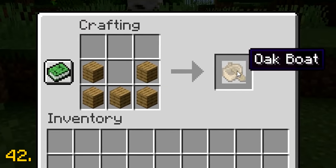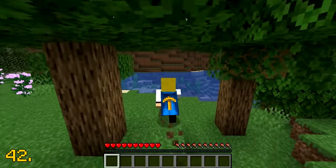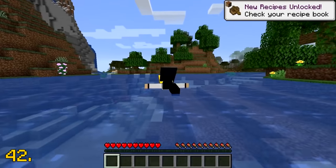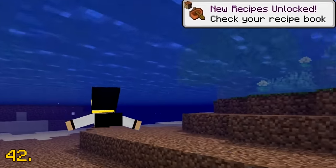The crafting recipes for boats are the only recipes that can be unlocked in the recipe book without having any items. All you do is simply jump into water.